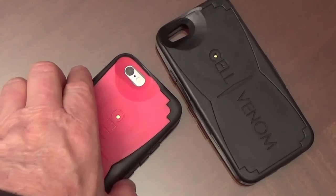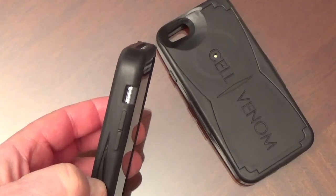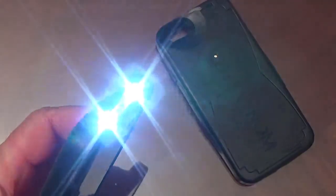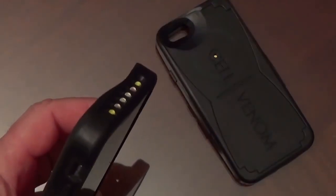Your cell venom also comes preloaded with some other patterns. If you hold this left button for 2 seconds, you'll enter the Beacon mode, which is a high output red light so people can find you. Press the right button one time, you'll enter the blue lights, and one more time for the high intensity white lights. One more time, it turns everything off.